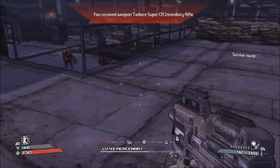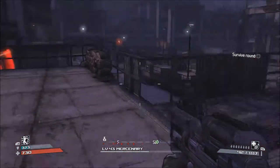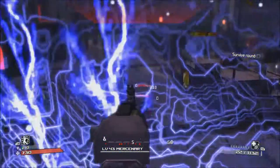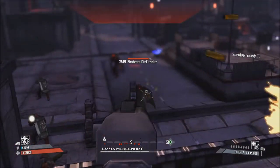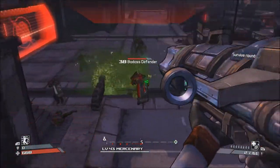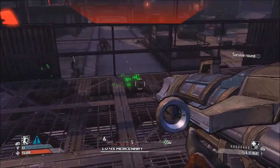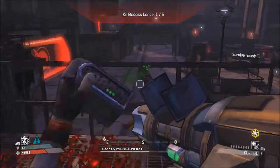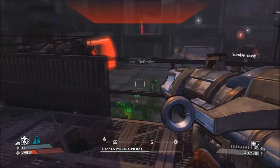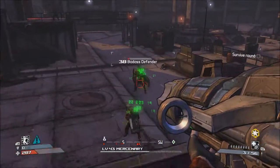There are quite a few more enemies coming out including badasses, so this is where you want to kind of stay up here and fire down. What works really good against the shield guys is explosive damage — I highly suggest using a rocket launcher. Just one or two rockets will kill these guys.